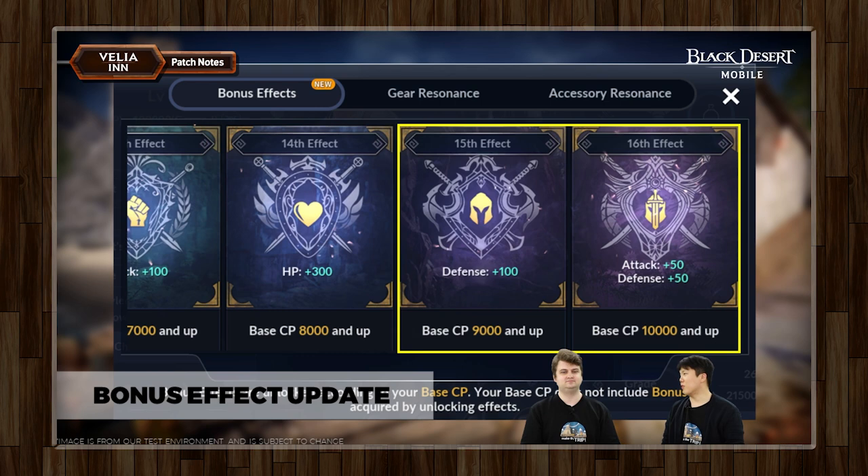So this one is pretty self-explanatory — it's a bonus effect update. We have more bonus effects. As you can see, we have more rewards for your base CP. That's your base CP, not the extra CP on top of it — same as usual. Both of them will net you an extra 200 CP for all your classes who reach those break points.